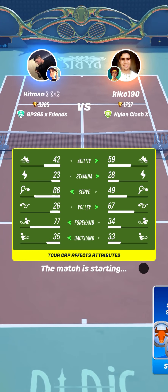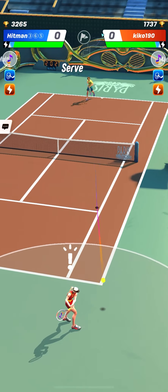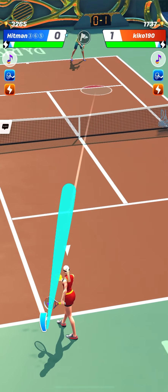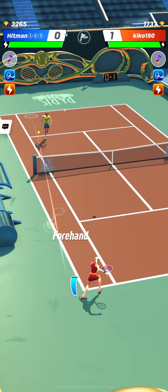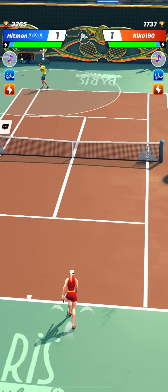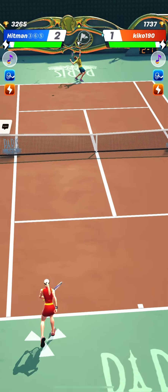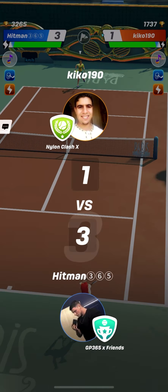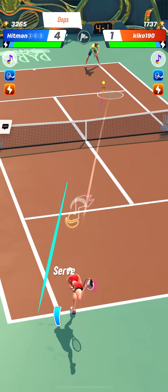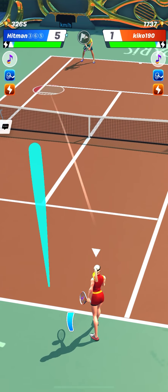Same player, same build for the second match. Very nice volley. Kiko190 is of course right to hit the volley on the smash on the weaker backhand of Hitman365. Some players like to wrong-foot this by hitting on the strong forehand side, but Hitman365 is generally waiting for that. Some very nice forehand passing shots there.